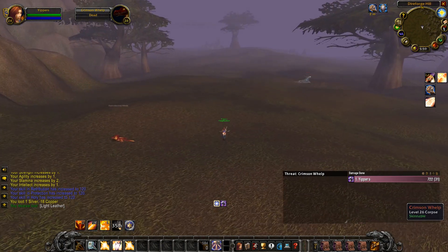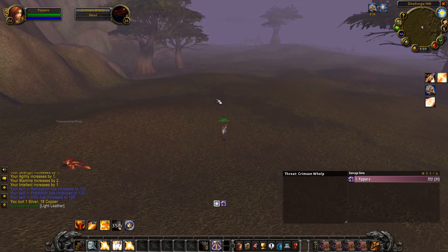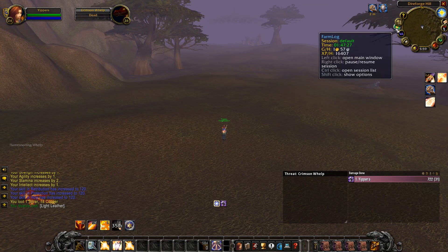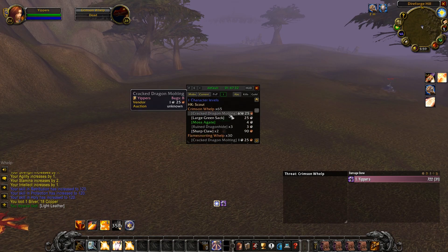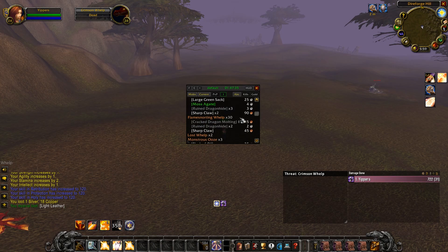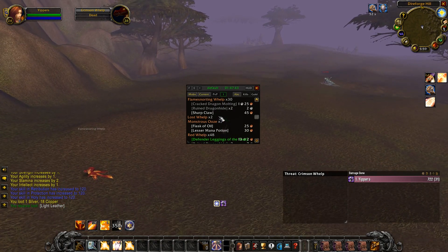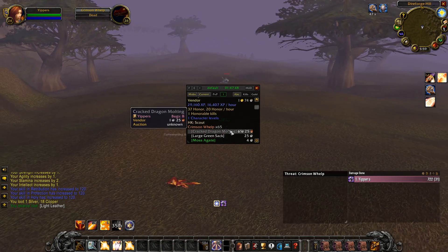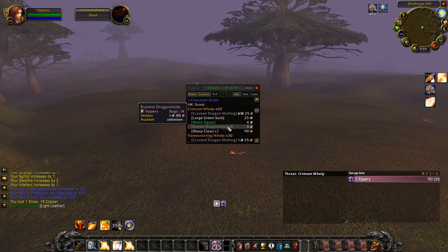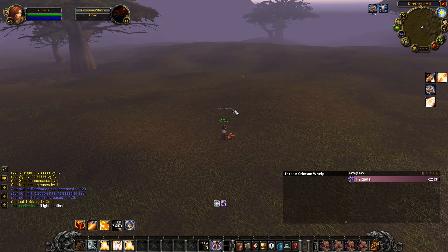We've had some competition here so I'm only skinning what I kill, but I'm still feeling hopeful. We have killed 65 crimson whelps, 30 flame snorting whelps, and a couple lost whelps — though the lost whelps don't actually drop the pet according to Wowhead, so I'm avoiding them. We've killed 48 red whelps, so we're still way under the expected drop rate. We'll just keep killing.